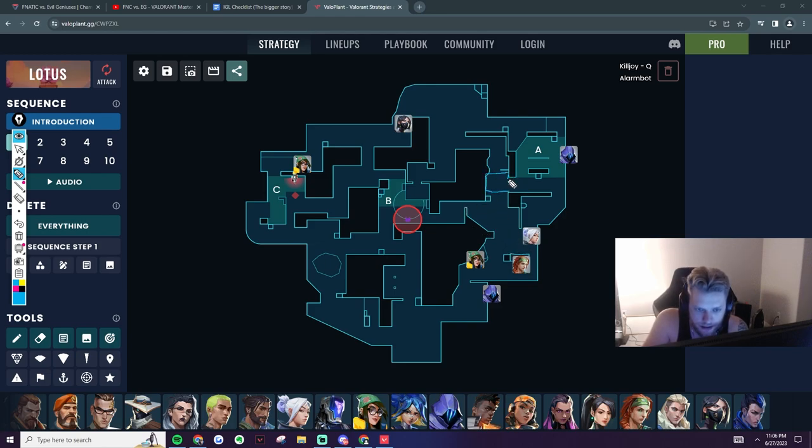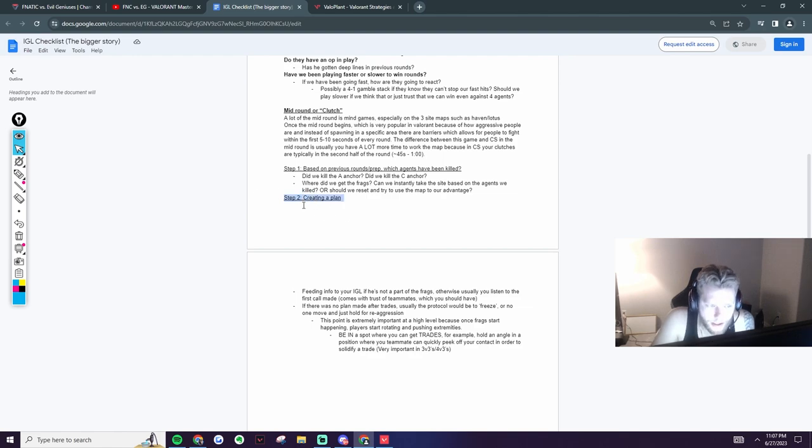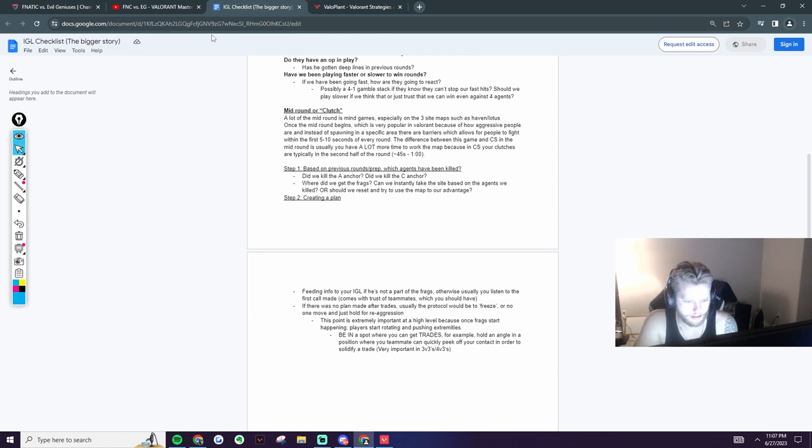If we get kills in this area and we're here — yes, take the site, it's obvious. Also think about abilities: if you're playing against a Sova, his dart recharges every 30 seconds, so by the time you get these kills they'll have another dart coming up in about 10 seconds. Once you're in the mid-round, someone needs to create a plan — otherwise Jet's walking up mid alone, Killjoy gets flanked, Omen's opening doors randomly. Someone needs to say something, whether it's 'freeze' or 'let's go.' You have to trust the first person that calls it, otherwise it's going to be a clusterfuck.